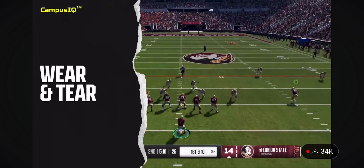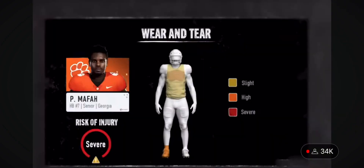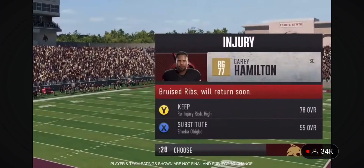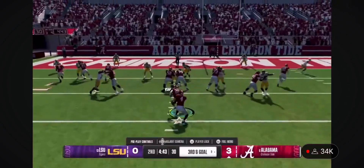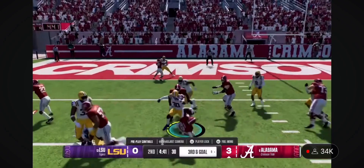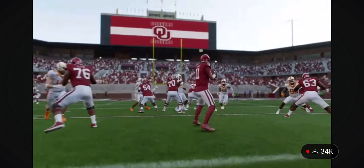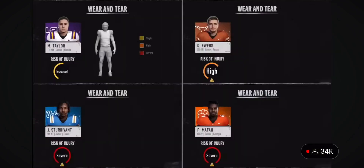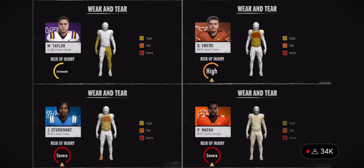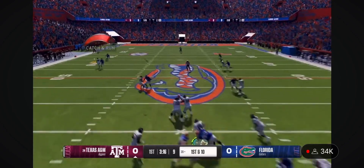The new Wear and Tear System changes how you approach every snap. Wear and Tear is a progressive player health system that prioritizes strategic substitutions and diverse play calling to keep your players healthy. With Wear and Tear, every hit matters, but not all hits have the same impact. A single hit, like a blow to a quarterback's throwing arm, can change everything, just like it can in real life. Every hit scales differently and will have unique effects on a player's performance as damage and fatigue add up over the course of a game.